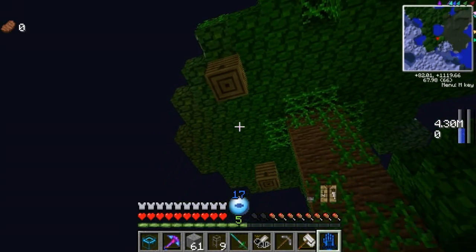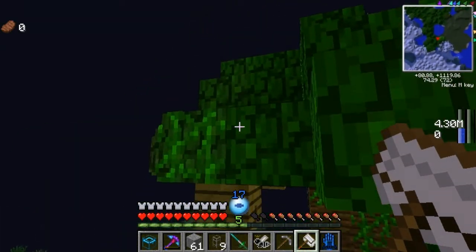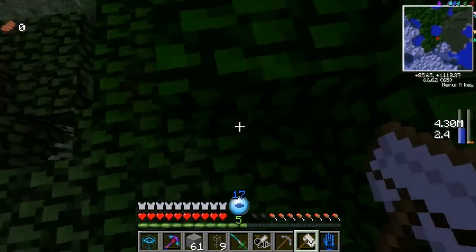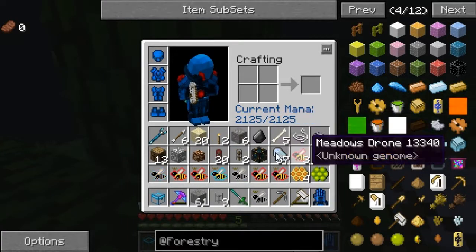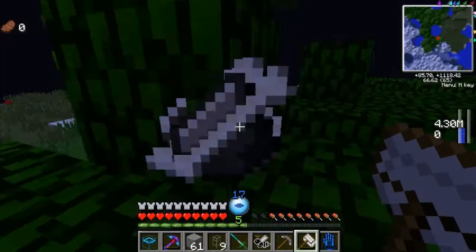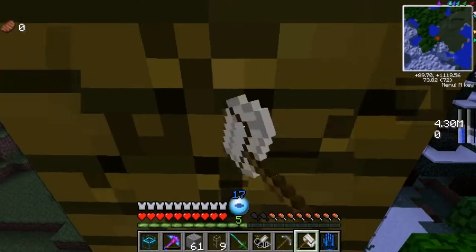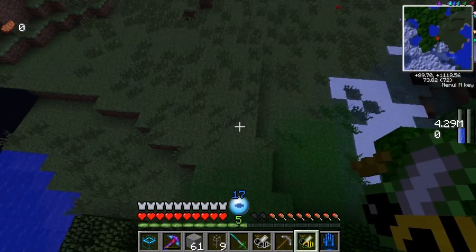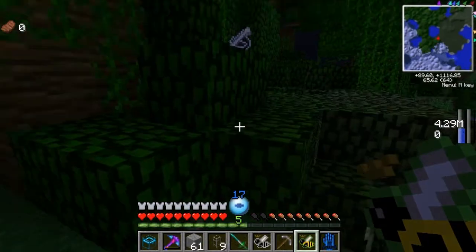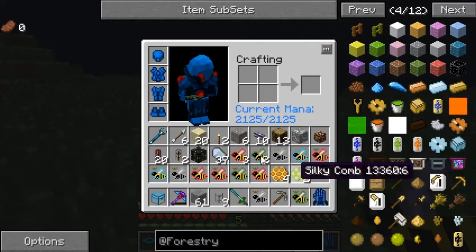Oh! Is this what we want? Oh, we got two! What can I abandon? Tropical! So, as long as I remember, even if you do have two types of the same bee, they do not stack. We did get our honeycomb, so I really don't need it anymore, but you have to be happy.